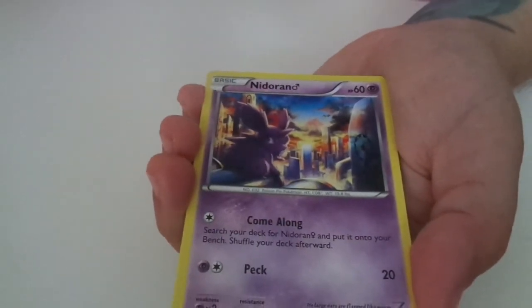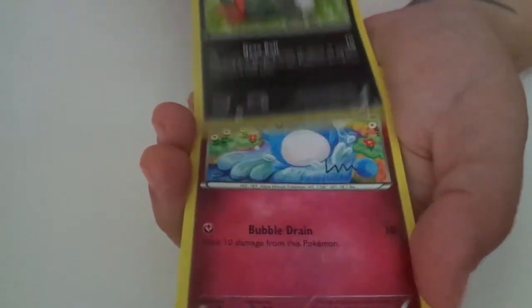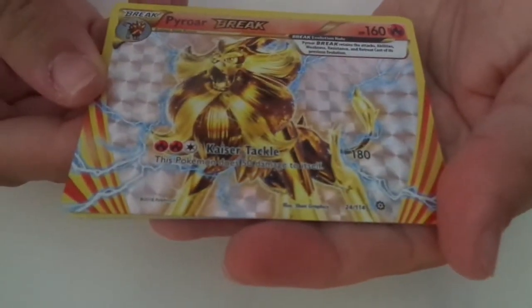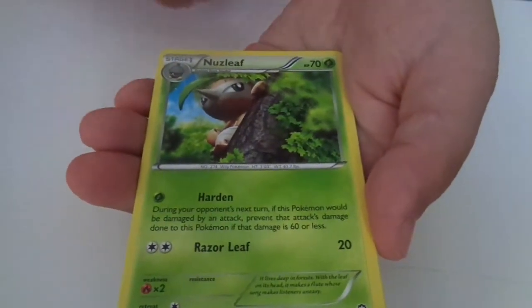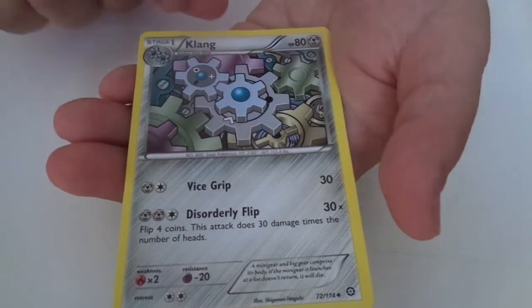Final one. Very dark on this one. Nosepass. Metang and Manectric. Nidoleo. Nidorina. Mero — that's so cute. Wow, Pyroar — that is so cool. I have never seen any of them done this way, that one is really cool. Spider. Noivern. Noseleaf. Spirit Link. Klang. And that's all.